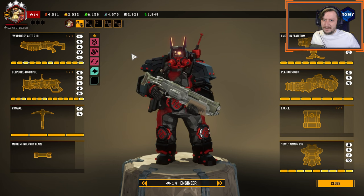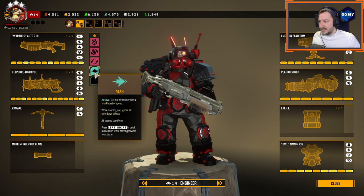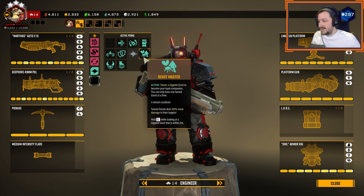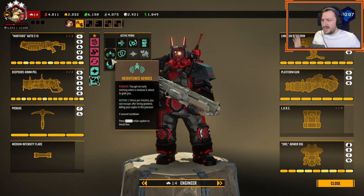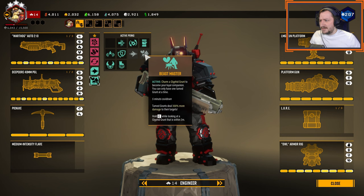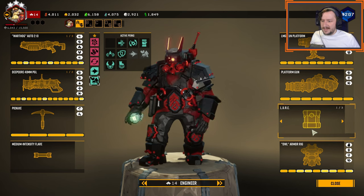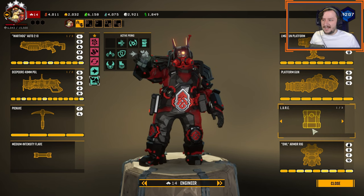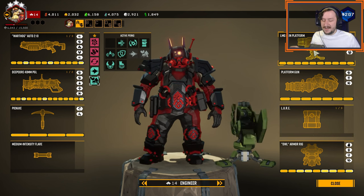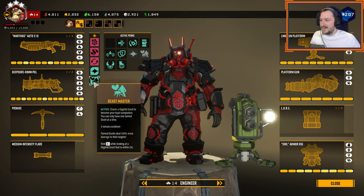For active perks, I'm going to be taking dash — it's just one of the best active perks in the game. You can get out of bad situations, it's on a very low cooldown, and you can ignore slowdowns. For a secondary active, I'm going to be taking beast master. Beast master is really good on Engineer because you already have your turrets, you can have Steve also fighting for you, you can have your lure set up so enemies are attacking the lure and not Steve, and enemies also have to walk through the turrets. So it just makes a lot of sense for beast master to be on Engineer.